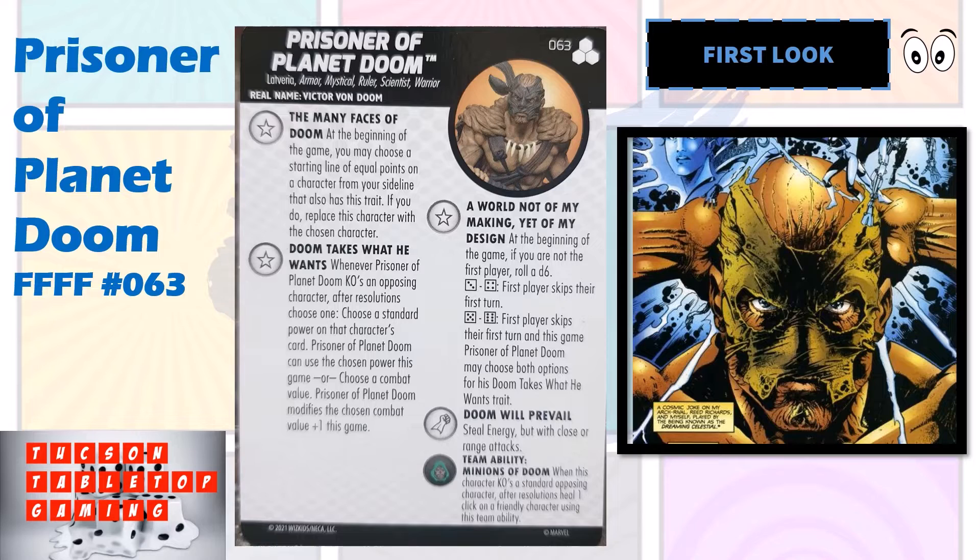His last trait is: at the beginning of the game, if you are not the first player, roll a die. On a 3 or 4, the first player skips their first turn. On a 5 or 6, the first player skips their first turn and this game Prisoner of Planet Doom may choose both options for his Doom Takes What He Wants trait. That 5 or 6 result is going to be super good because he'll be choosing standard powers as he KOs and he'll be modifying a combat value plus one for the entire game.